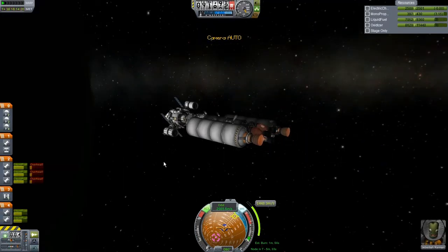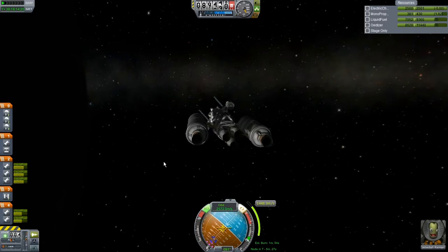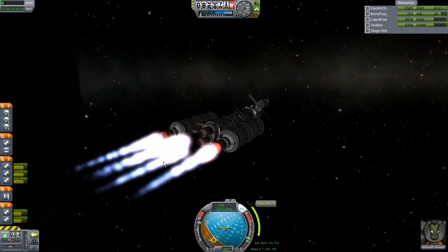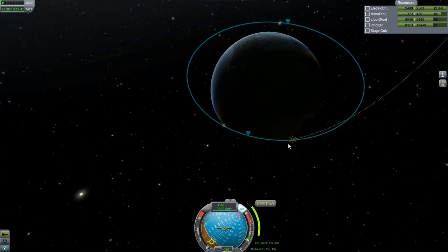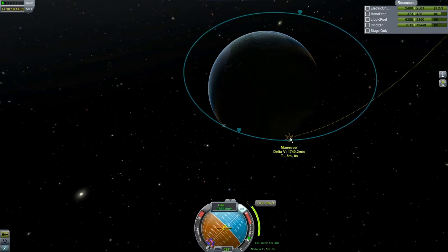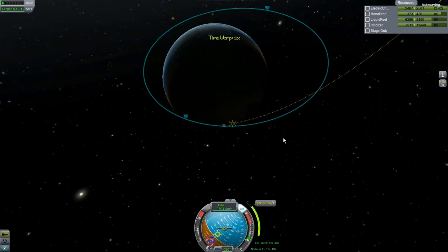It looks like we are a little bit off. We need to get up here a little bit and just make sure we don't mess things up too badly — we're probably messing things up rather badly. Let's get out of the atmosphere. Looks like we have more time until we really need to burn. Let's time accelerate ahead another couple minutes — three, two, one. Now we're a little bit safer.